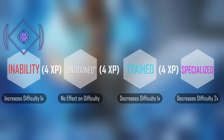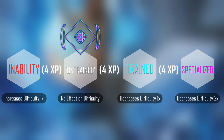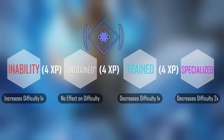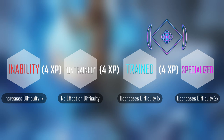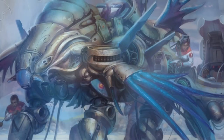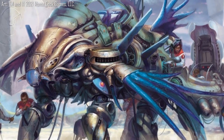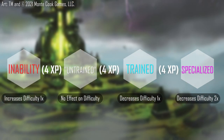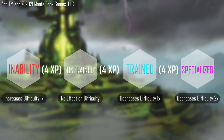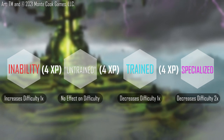An inability, defined in full on page 101 of Numenera Discovery, is the opposite of being trained — it will increase the difficulty for any task related to what a character has an inability in. Becoming trained in a skill you have an inability in clears the inability status and means you're of average capacity in that category. A character starting with an inability can eventually bring that skill up to specialized status, but will have to take that skill one more time than a character who starts with no training and no inability. The mechanics of how skills affect difficulty are clear: being trained drops the difficulty by one, and being specialized drops it by two.